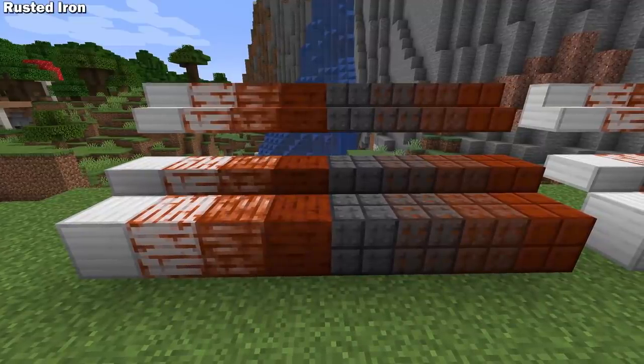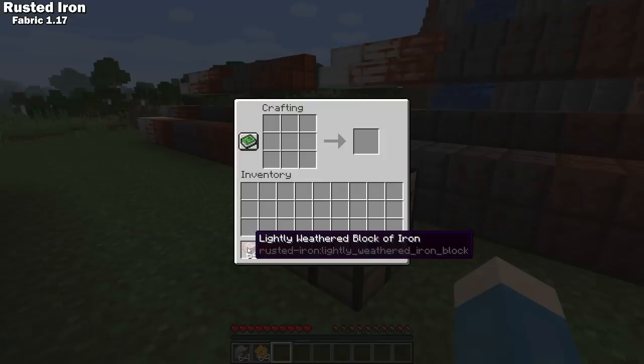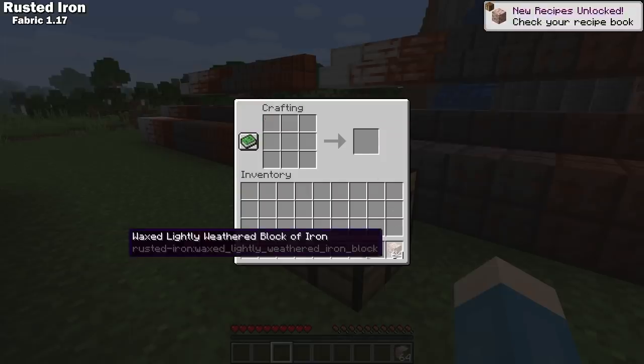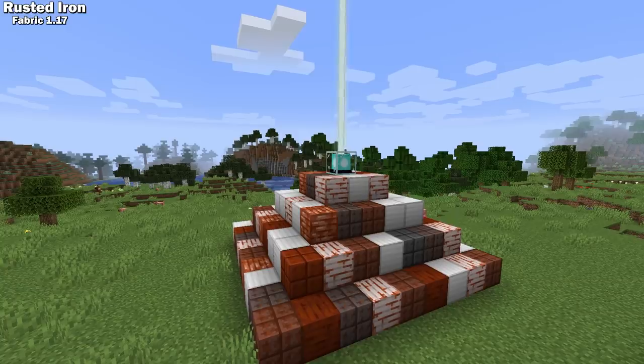Rusted Iron is a Fabric 1.17 mod that makes iron behave similarly to the newly introduced copper blocks. This mod adds iron slabs and stairs, cut iron, and cut iron slabs and stairs. All of these blocks rust slowly over time at the same rate copper oxidizes. They've also added the ability to create waxed versions of all the iron blocks to prevent further rusting. And all versions of the iron blocks work with beacons, waxed and unwaxed.